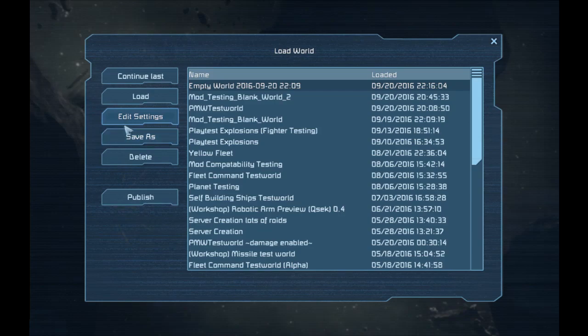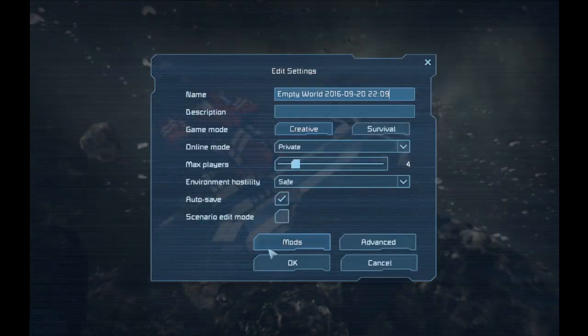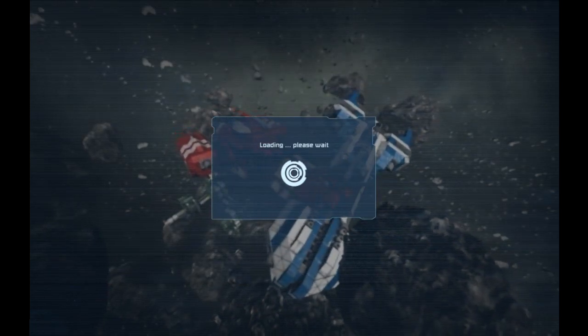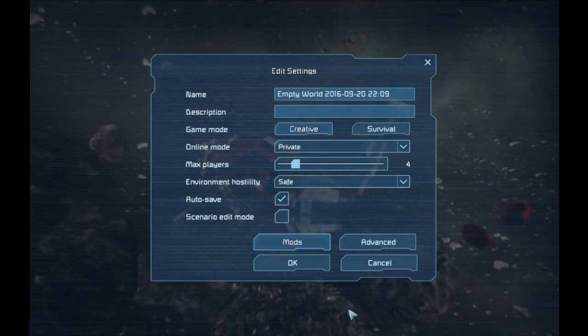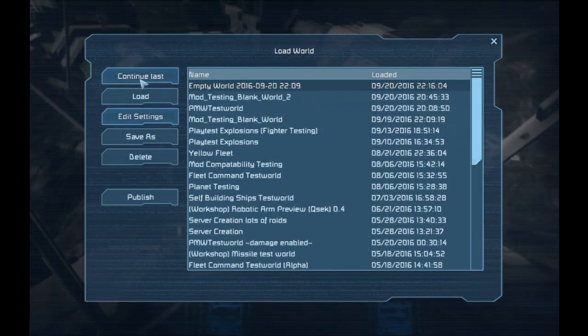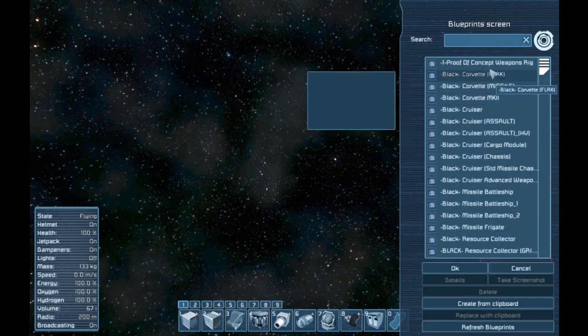To load the Ship Health Bars mod, you need to go into your world settings, then mods, and select it from your list of mods — it should be at the bottom. Then load your world up and spawn in a ship.